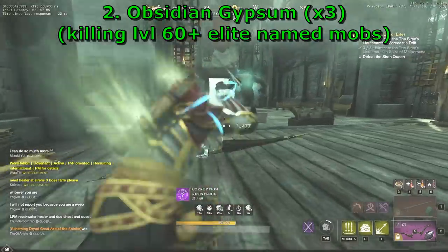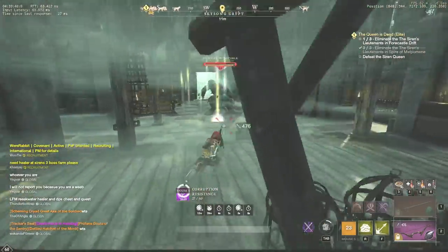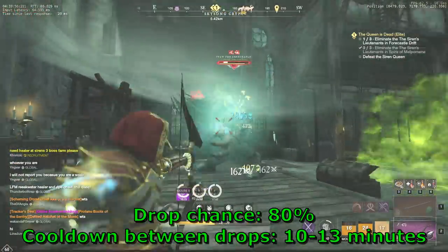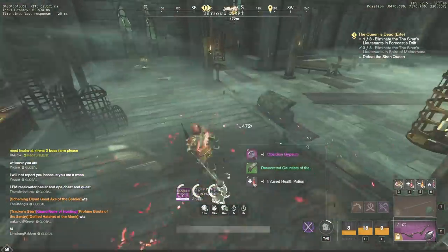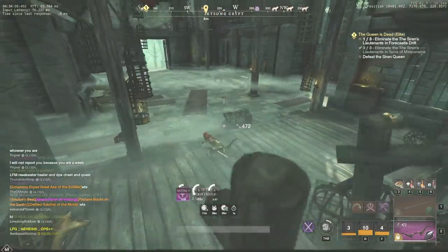Obsidian Gypsum can be obtained by killing named elite mobs of level 60 or higher. In total, you need 3 pieces of Gypsum and their drop chance is 80%. Unfortunately, there is also a cooldown for drops of 10 to 13 minutes and a daily drop limit of 3 pieces. Apart from that, killing a high level named mob solo might be difficult for many players. But don't worry, there is always an easy way.